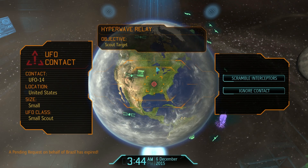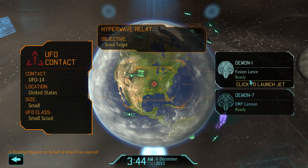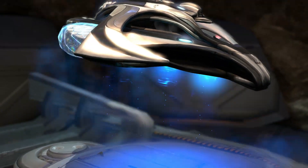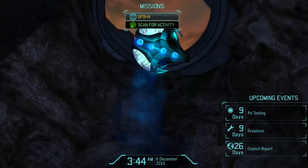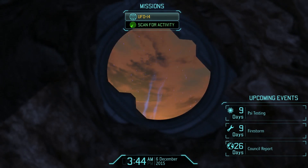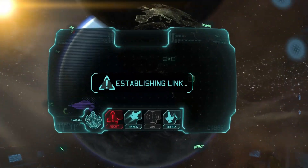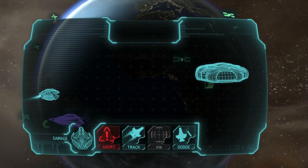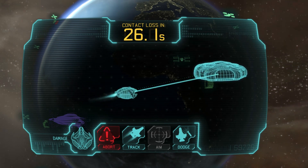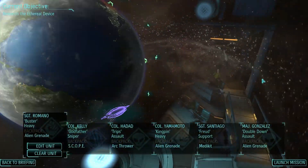That's unusual — we've got a small scout. Normally we're expecting bigger ships by this point, but it's only a small scout. Let's attack this one with the EMP cannon. I know normally we go in with our biggest, most damaging guns, but let's see if we can knock this one down in one piece. It's gone down — good. So we'll send the Sky Ranger over.